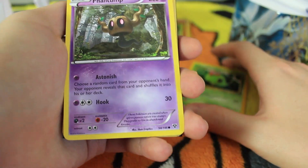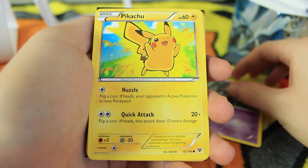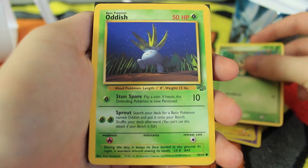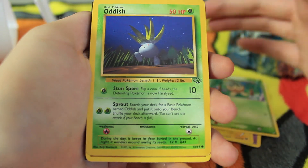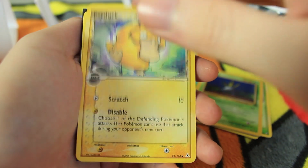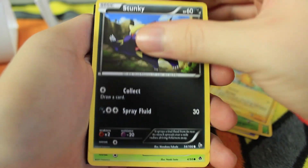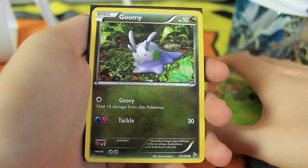Caterpie always a great Pokemon — it does 20 damage which, back in the day, was pretty decent for one energy. We have a Phantump from X and Y, a Pikachu — seeing quite a lot of X and Y stuff here. We have a Seedot, an old Oddish — I've already got all the Jungle non-rares so just a duplicate, but I'll check the condition. We have a Delta Species electric Psyduck, and a Stunky.